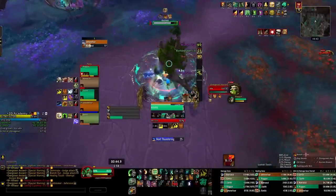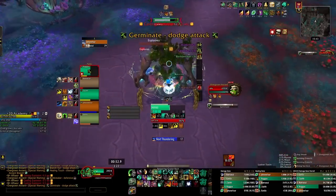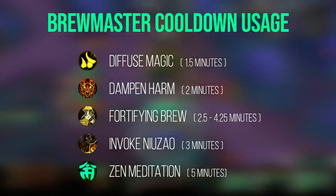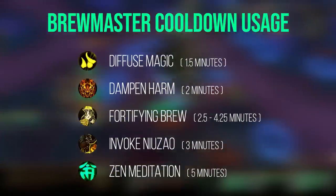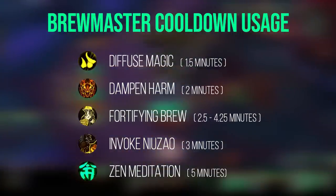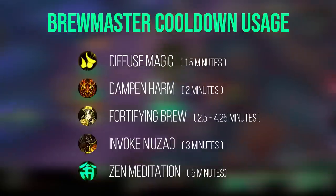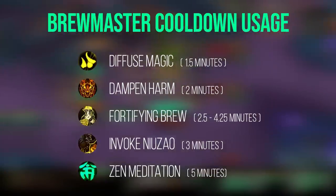Brewmaster cooldowns are quite unique. The defensives you should have access to include Diffuse Magic, Dampen Harm, Fortifying Brew, Invoke Niuzao the Black Ox, and Zen Meditation. Diffuse Magic is an insanely powerful 60% magical damage reduction but does almost nothing for mitigating physical blows — use it frequently when taking multiple casts or when a DoT is applied. It can also deal a ton of damage at the right time, since it doesn't just provide damage reduction but reflects magical damage-over-time effects back to the caster — like a complicated version of Spell Reflect.